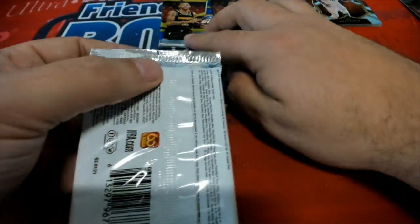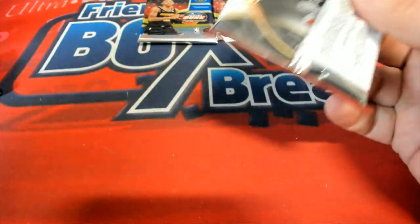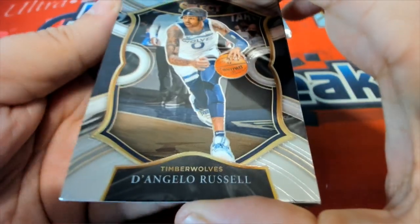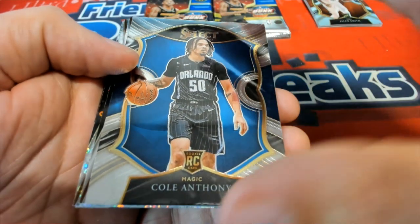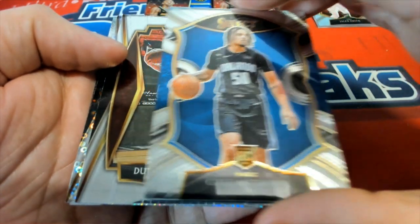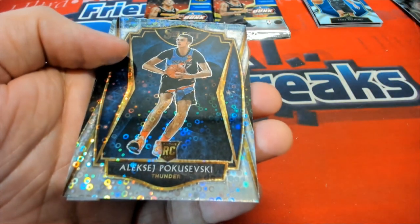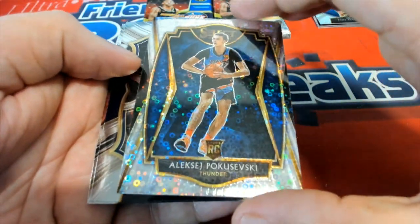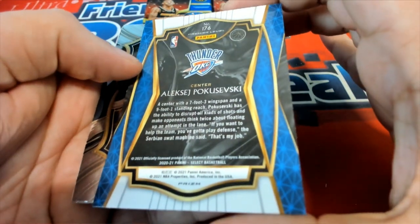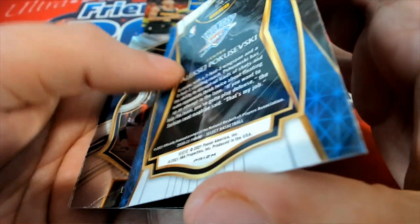Alright, we've got a total of three packs. D'Angelo Russell comes out of here. Cole Anthony Rookie Concourse — nice Cole Anthony. Here's a Premier Level Duncan Robinson, and a Premier Level Disco Prism OKC Thunder. Premier Level Select Basketball Prism.